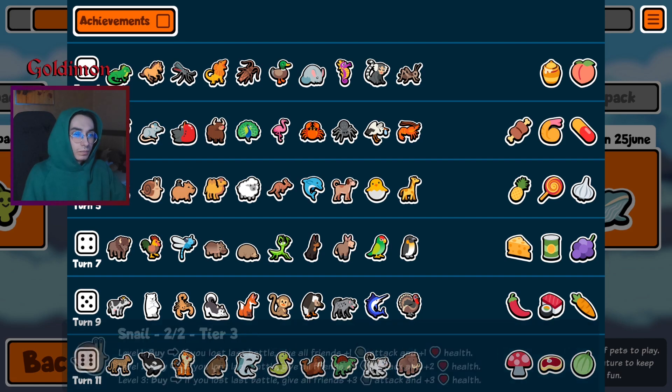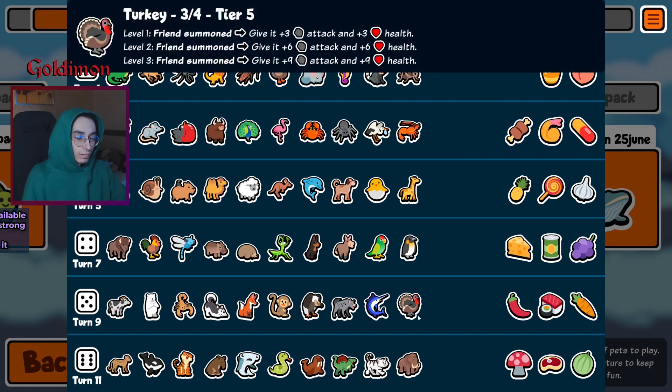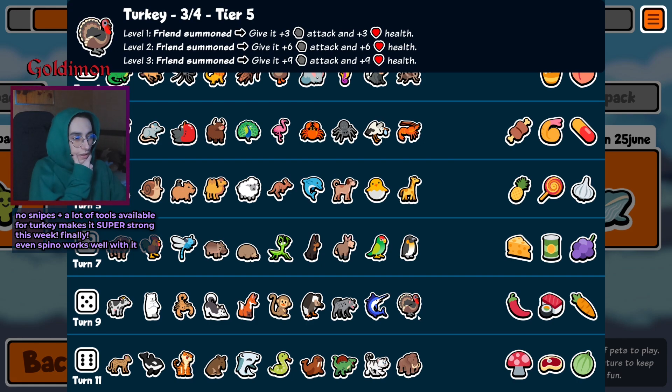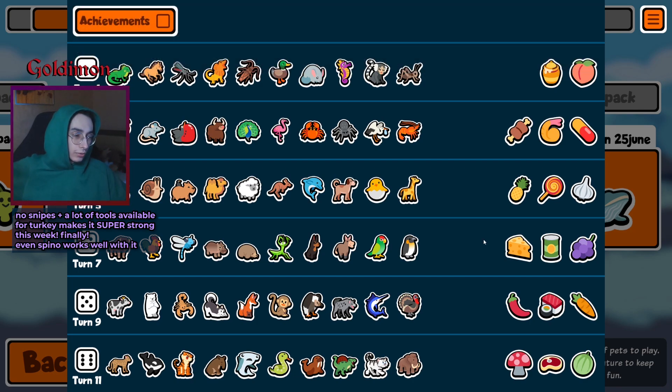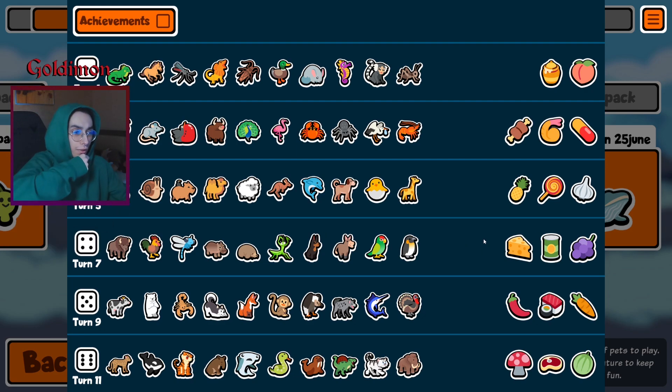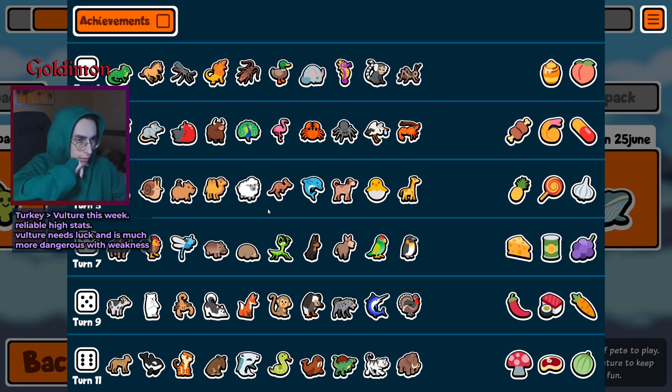Vulture and turkey have okay summons to work with, but there's no chocolate so no easy way to get turkey and vulture to higher levels. These teams do need level ups — not just stats, cram as many faint abilities as possible and as many summons as you can.